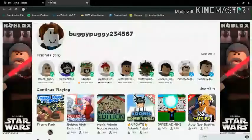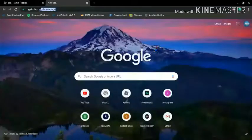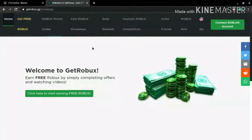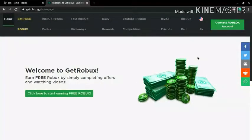You want to open a new tab and go to getrobux.gg/homepage. I'll repeat it again: getrobux.gg/homepage. And guys, this is not a scam — this is real, and I'm about to show you why.